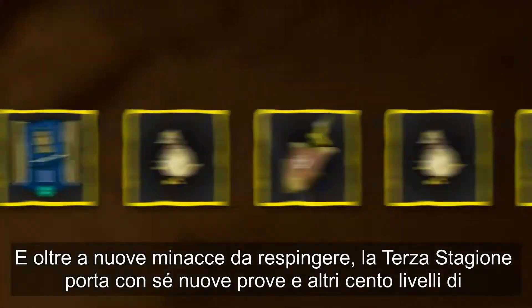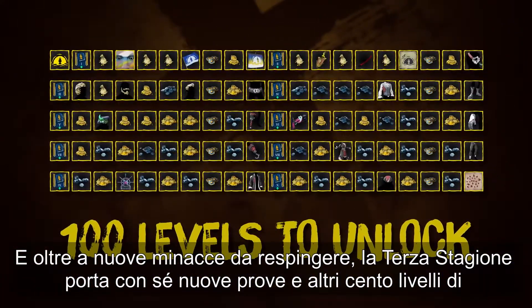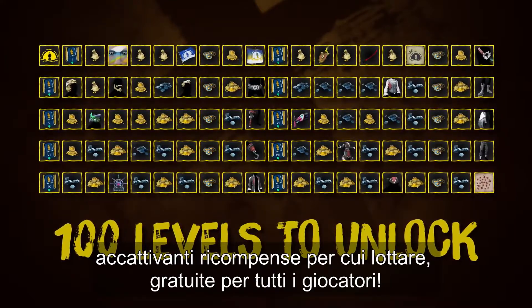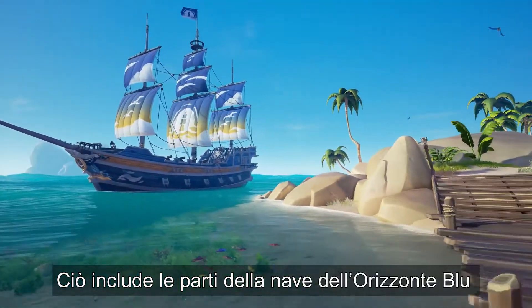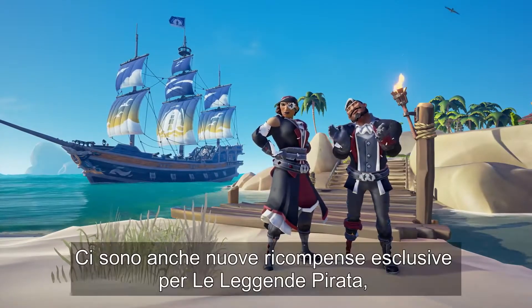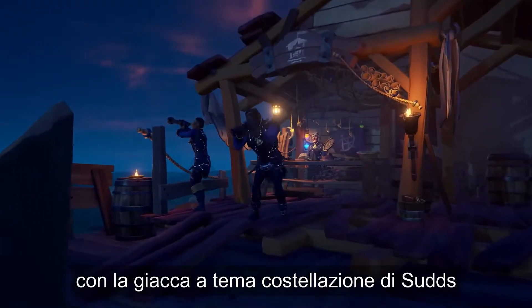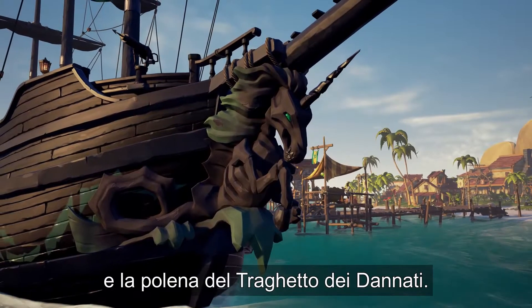As well as new threats to fend off, Season 3 brings new trials and another 100 levels of captivating rewards to strive for, which are free to all players. This includes the Blue Horizon ship parts and the Daring Deceiver clothing set. There are new rewards exclusive to Pirate Legends too, with the Constellation-themed jacket and the Fairy of the Damned figurehead.